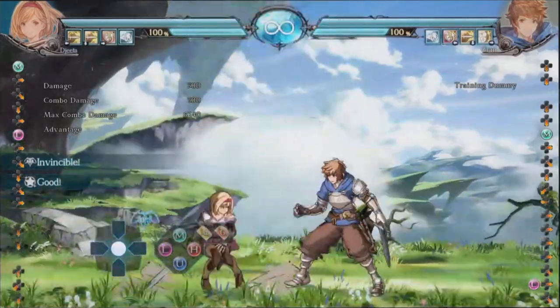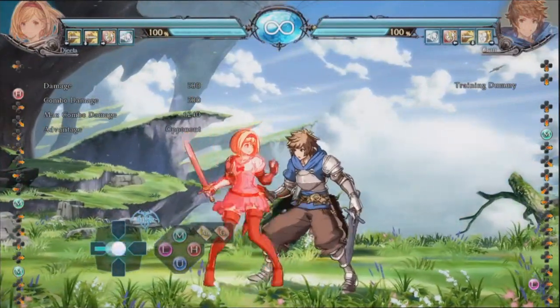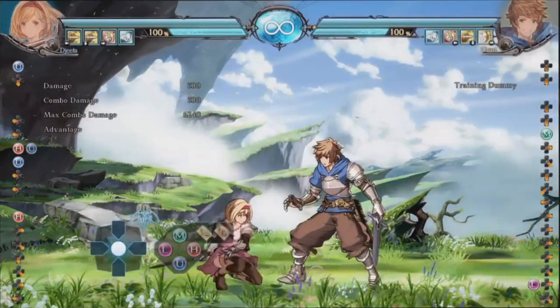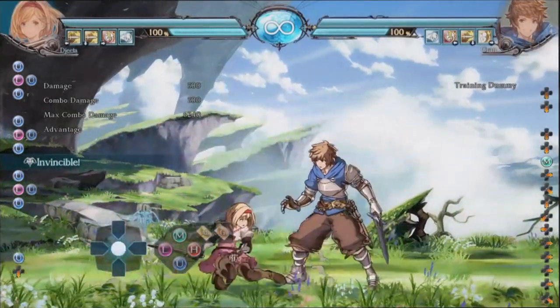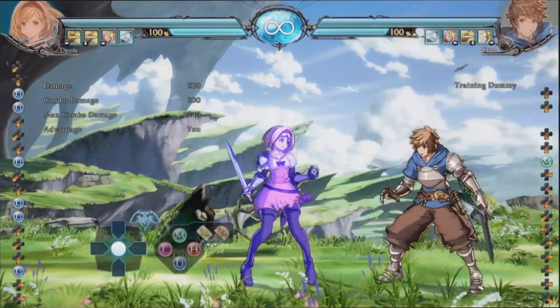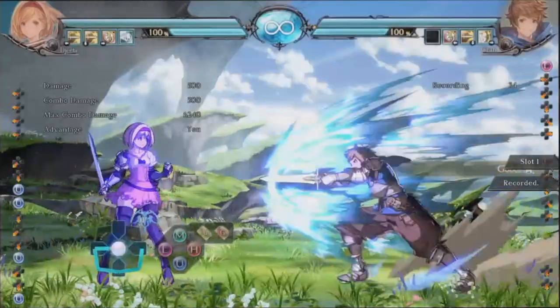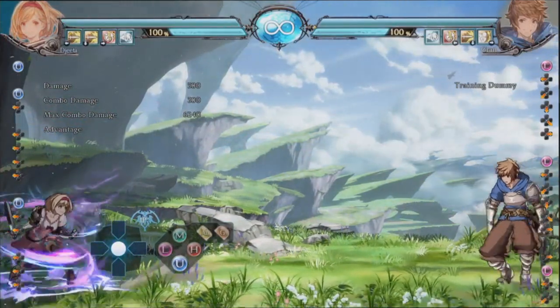Her DP is pretty much the same — nothing extraordinary. It does go a little higher than Gran's, or about the same, pretty similar. But let's talk about her 5U, which is a big deal because it is way worse than Gran's unfortunately. At normal distance for level 1 it's the same — like Gran she has four levels — but they do not change in distance depending on level. They all have the exact same distance, but they are all safe on block no matter what version you do, which is good, though they are negative like Gran's. Since they don't go very far, and I've already tested, they do not go over fireballs — only at level 4 like Gran does it go over fireballs.